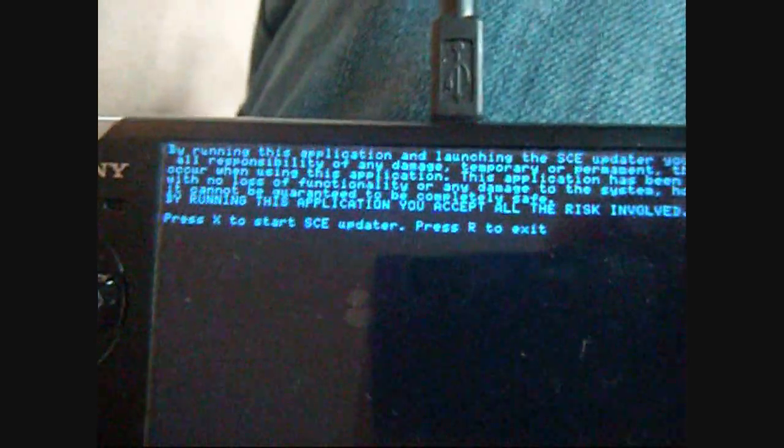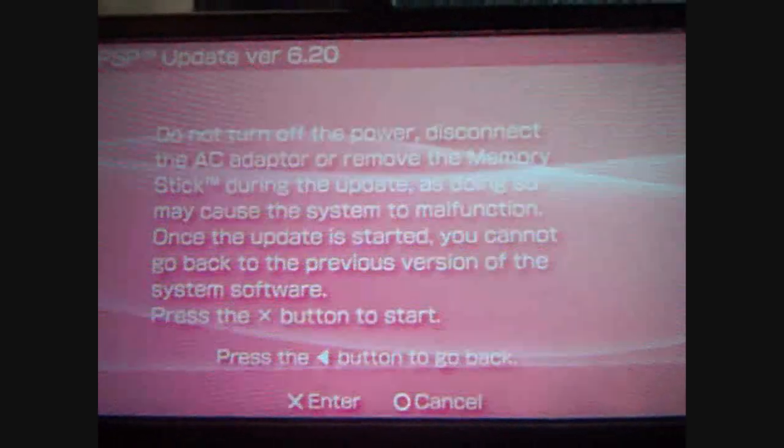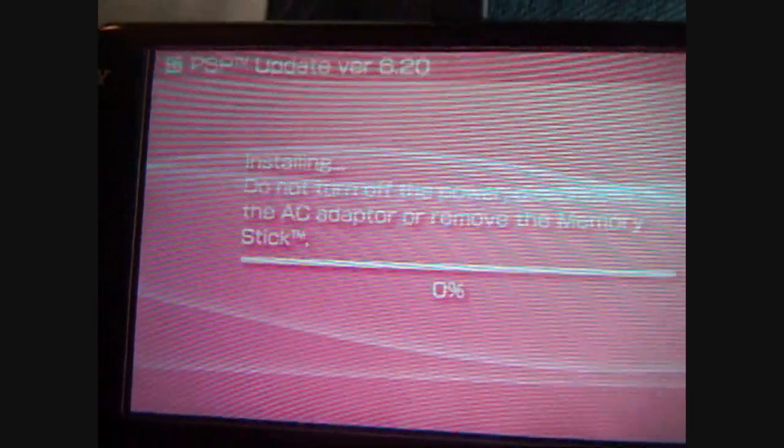It gives you this warning — all you're doing is installing official firmware, so it's really no big risk here. Press X. It will verify the updater again and then it should boot you into the 6.20 update. Sometimes it can take a second, so be patient. And there it is: PSP System Software 6.20. Hit X to start, accept, and then press the X button to start. It will install 6.20. I'll rejoin once this is done because it's going to take a few minutes.